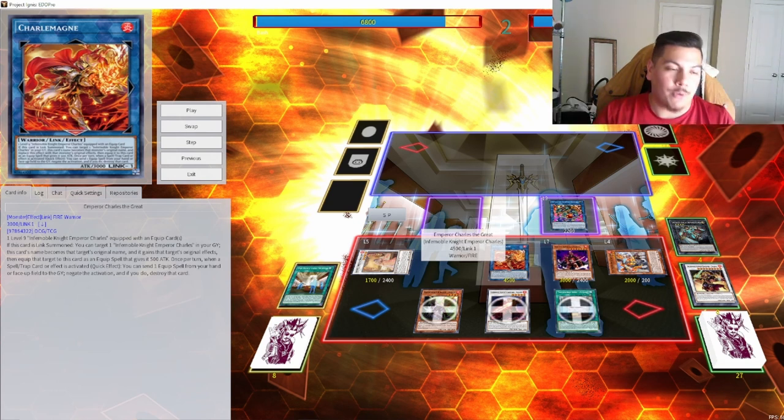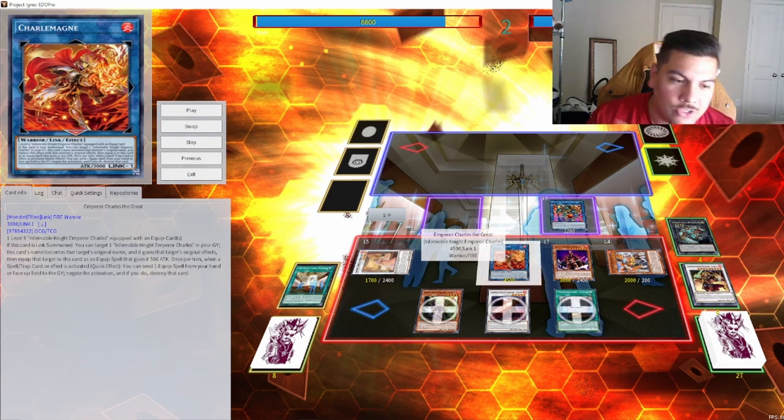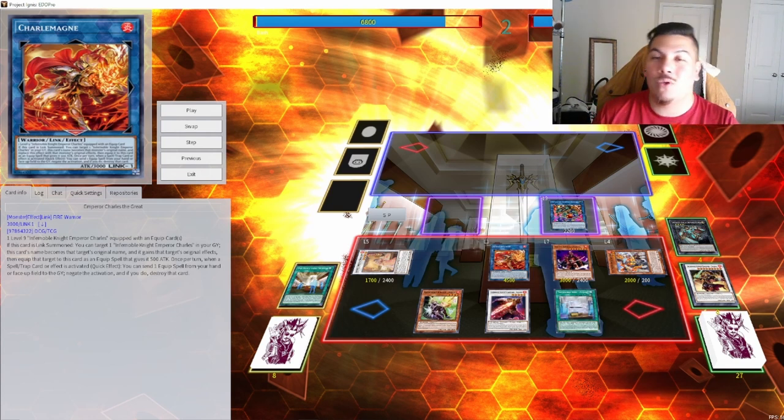I'm still learning Infernoble, which is why I haven't released a deck profile for it yet. It's making my brain hurt, but I'm here for it. I don't believe this is going to be a main deck-worthy combo because a lot of it relies on going first — why would you lock your opponent to only one spell or trap when you're going second? So it's more like a potential side deck option. If you guys have any ideas, let me know in the comments and help me learn this deck. Let me know what you think, smash the like button, hit subscribe, and I will be attending the Houston Regional on August 19 — if you're there, come say hi. I'll see you guys in the next one.